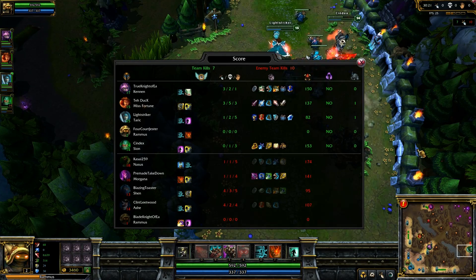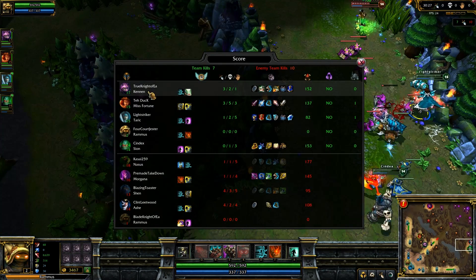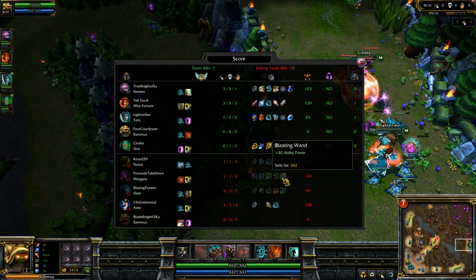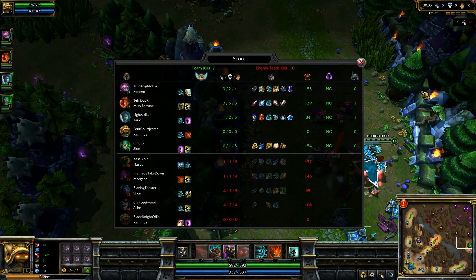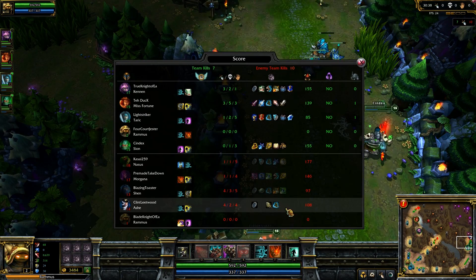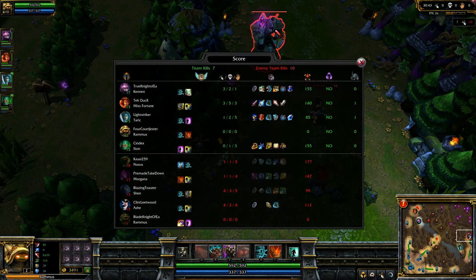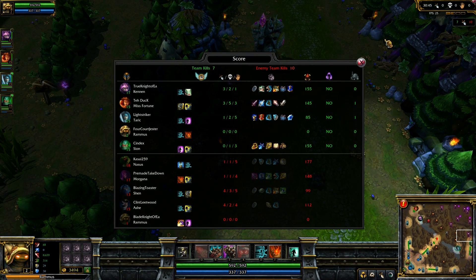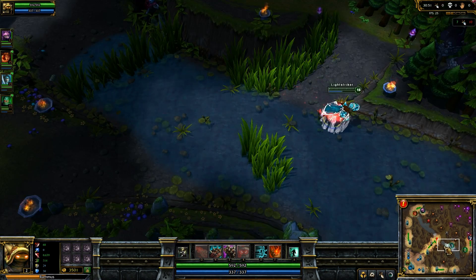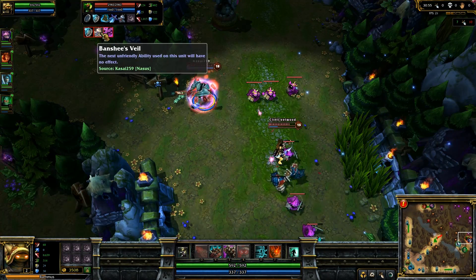Let's see. Pre-made is Morgana. He's got two Sight Wards, a Rod of Ages, Sorcerer's Shoes — which kind of surprises me, this is more of a Merc Treads game — and a Blasting Wand. Well, there's a lot of ability power. He's got Blazing Toaster as Shen, who still has his Heart of Gold and Mercury's Treads. He also has Oracle, so it looks like he's going to be hunting some wards. I think he actually counter-warded right by the dragon before you guys engaged, but I wasn't too sure off the bat.